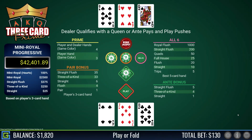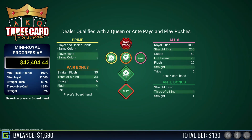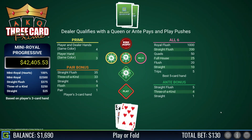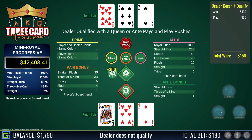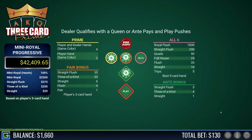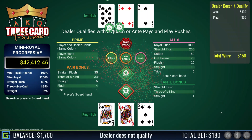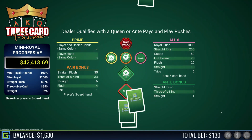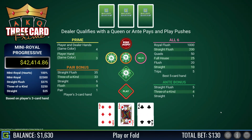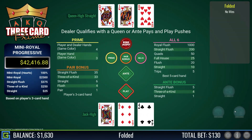Ten-seven-four, rubbish. King-seven-two, playable — dealer does not qualify. King-queen-five, playable — dealer does not qualify. Jack-six-four, not playable. Dealer has a lovely straight, queen high.